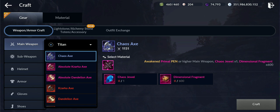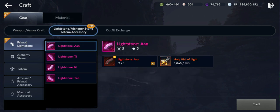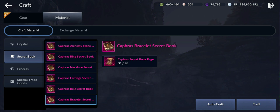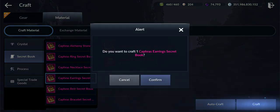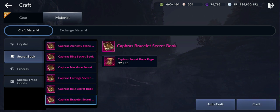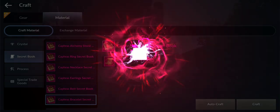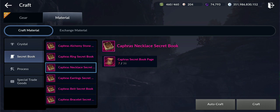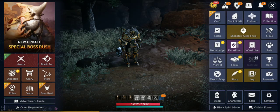Let me double-check the materials. For the ring I already crafted. Necklace requires 36 — I won't have enough. For the earring I can craft it and still have 27 remaining. That means I can craft the bracelet as well, since I have enough for that. So let's go and craft the earring and bracelet. Starting with the earring — boom, nice. And then the bracelet — I'll craft that next. I'll still have 7 remaining pages for the final one, which will be the necklace.